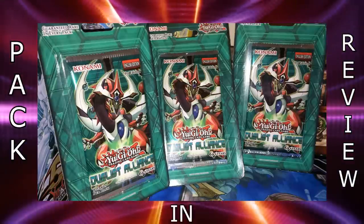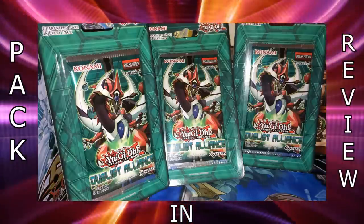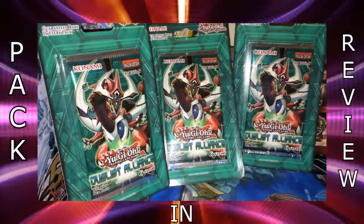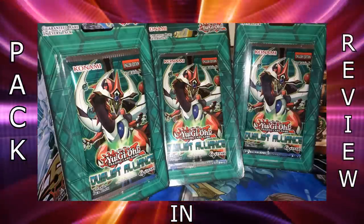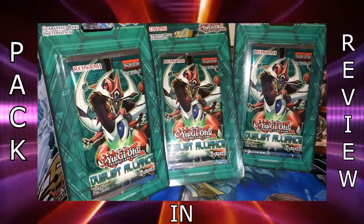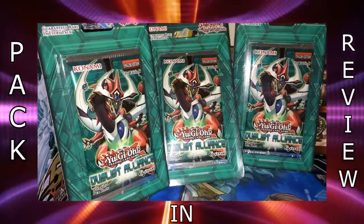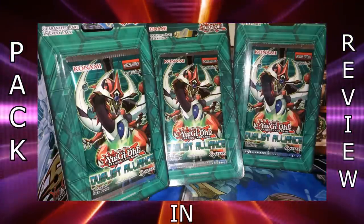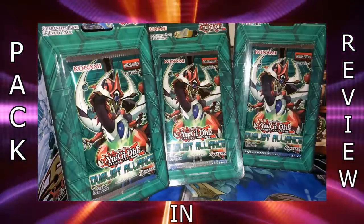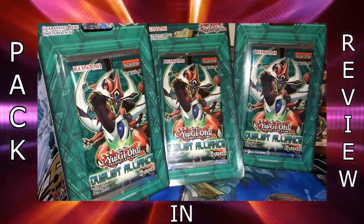The Yang Zing monsters introduce a new archetype — they all revolve around special summoning one another. They're floaters and they can synchro during the opponent's turn. Their synchro monster is a secret rare called Baxia, Brightness of the Yang Zing, which basically functions as a Sword of Medalsh Tiaramisu — it can shuffle stuff back into the deck and do some pretty interesting combos. There are actually a bunch of different cards in this set with those convoluted names, which is interesting enough.